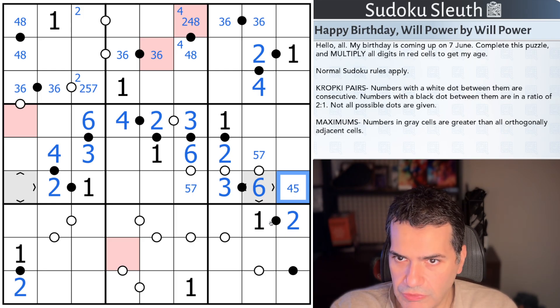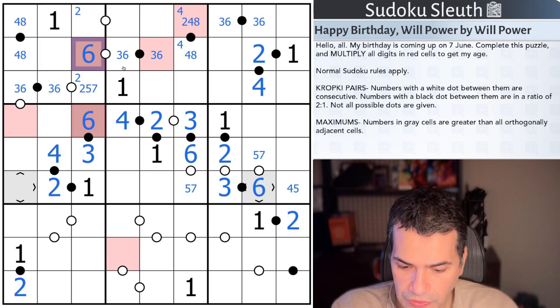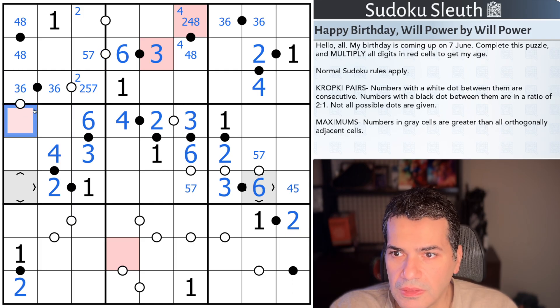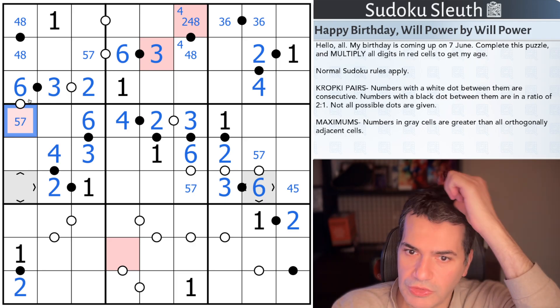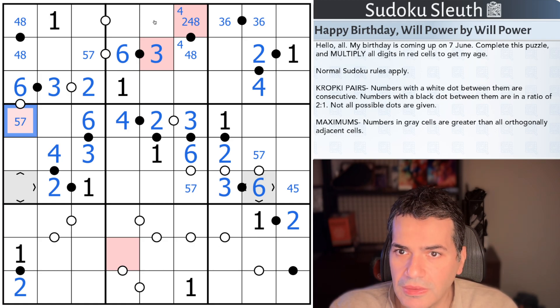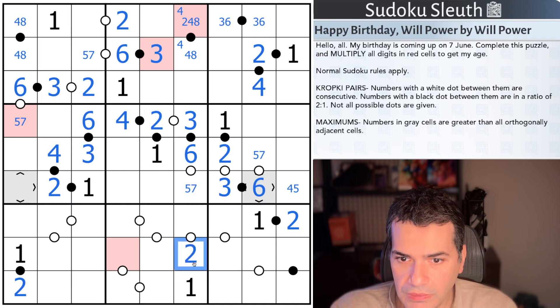I think I've gone through and used almost all the black Kropki dots. This can't be a 3 because this is not 2 or 4 — 4s are taken, 2s are taken — so that's 6. This is another 5 or 7. And if this is 3, well, this is not 2 or 4 — so that's 6, that's 3, and that has to be a 2 now. That is not 2. This is another 5 or 7. We're going to have a lot of these 5 or 7s, it seems. I wonder if we can color it as well — a festive way. Let's do some Sudoku.